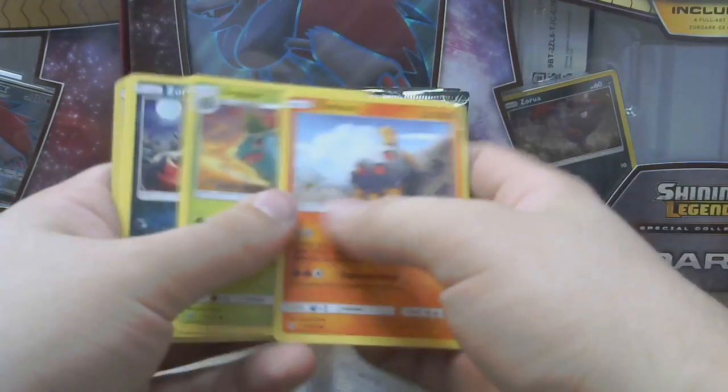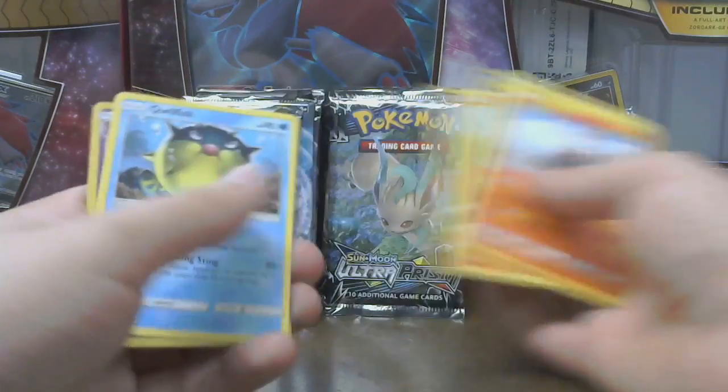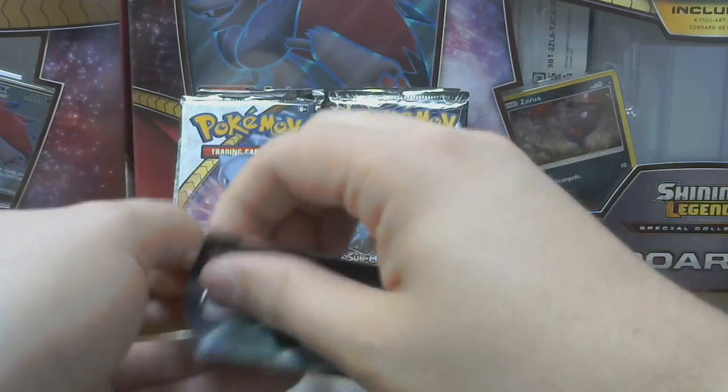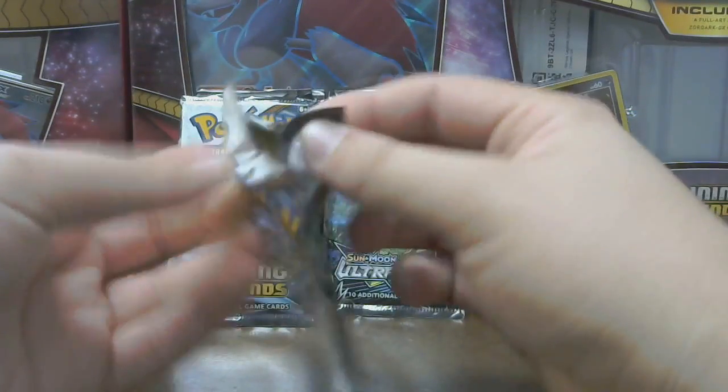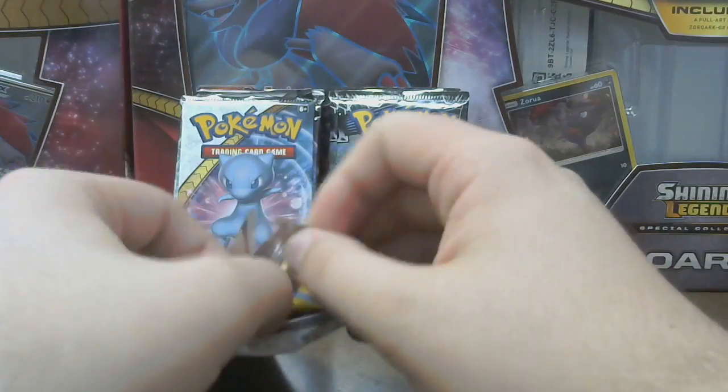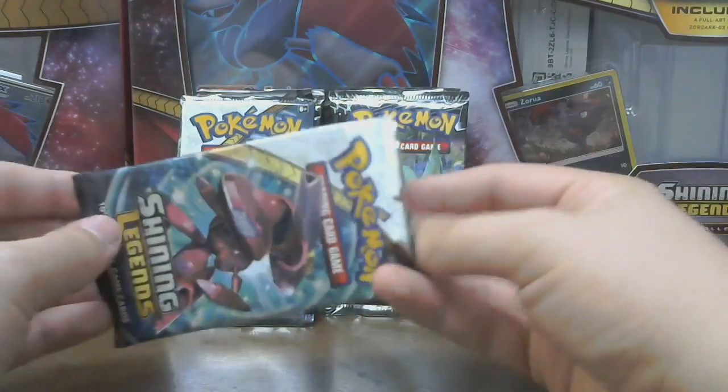Torkoal, Ivysaur, Zora, Litten, Quillfish, Arbok, Zikram, Dark, Liepard, Electrode, and Grape Ball. On to the next pack, let's see what we get. Also, currently there's a Magic tournament going on around us — we are at the Magic Arena, where the Pokemon League is held here in Memphis, Tennessee.